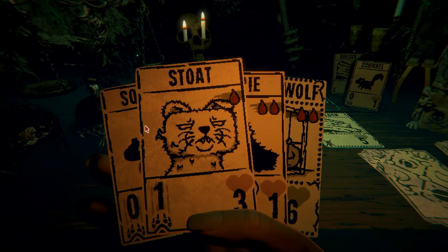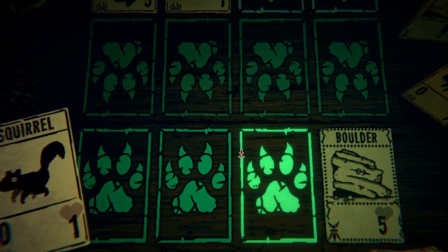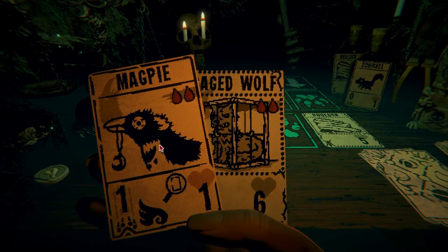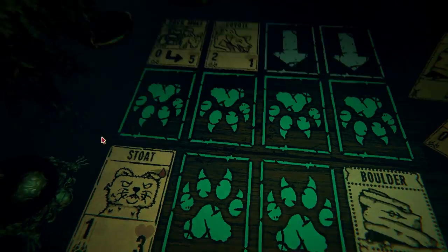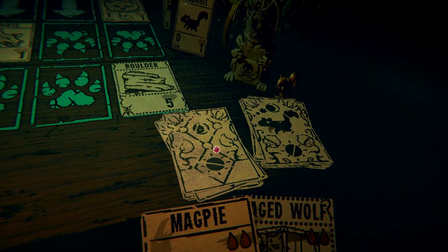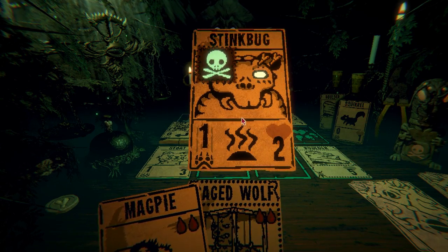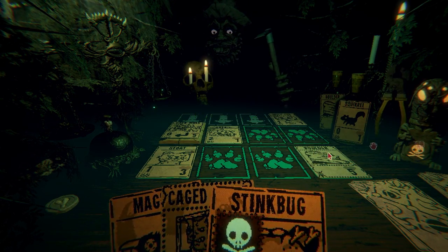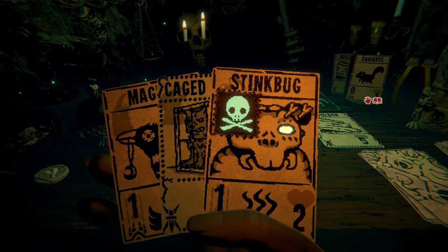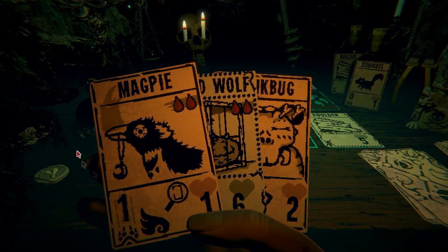There's the pack mule — the pack mule's key, I remember that. Let's just play the squirrel for now and then get this guy out here. This is a wolf in a cage — but how to break it? I don't know, but he has death written all over him. We need more bones. I'm not sure what to do honestly — let's just skip.